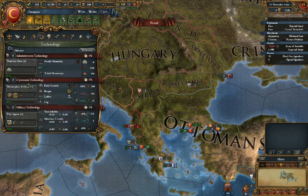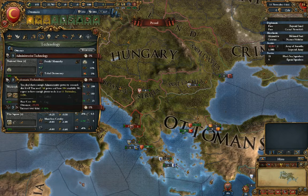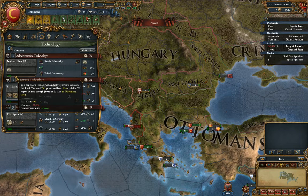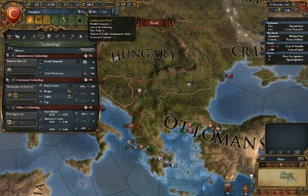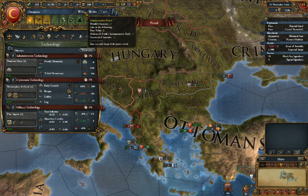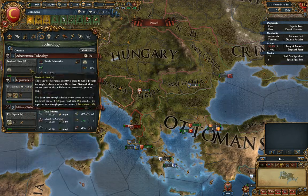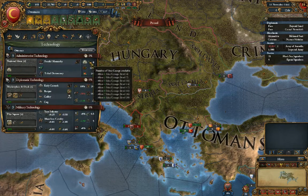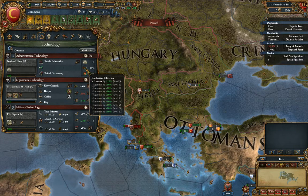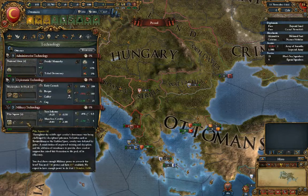Technology — these are your different techs. If you mouse over this, it'll show you we need 748 admin power to buy the next level. This just keeps going up and up. After we get 748 we could buy this to get a new technology. These go up to somewhere in the low 30s — that's the max technology level.